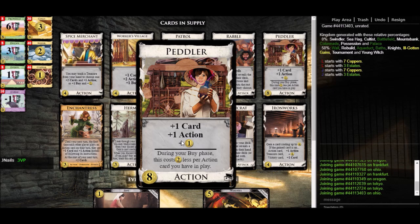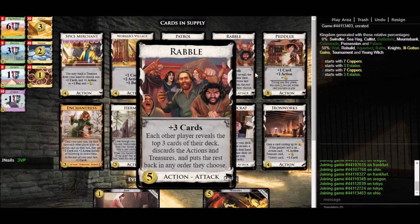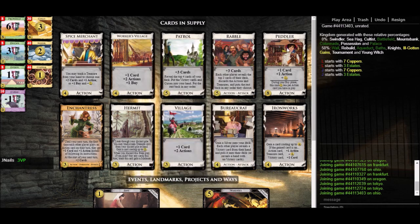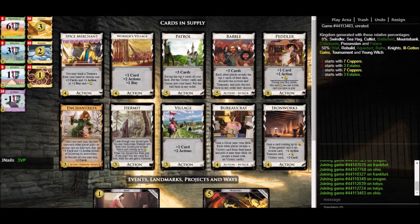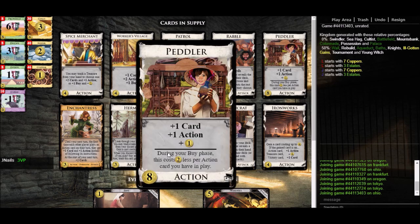Peddler seems pretty useful. How do you get it? It costs eight, but it costs two less per action you have in play. So if we can get four actions in play, Peddler will actually cost zero. Now does that mean it's entirely free? Well no, because it will still cost us a buy — every card implicitly costs one buy, so if we wanted Peddler we'd have to have surplus buys to pick it up. If we only have one buy it doesn't matter whether we have two coins or six — buying a Peddler whether it's zero or not would trade off with buying a Rabble, Patrol, or Gold. So what we really want is surplus buys. If we have six coins and say four buys, we can buy the card we really want and then with three buys left over, if we can get Peddler's cost down to zero, we can just pick up three Peddlers. Peddler makes Worker's Village look pretty nice.